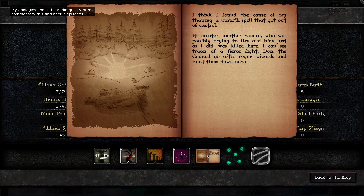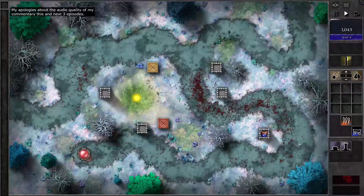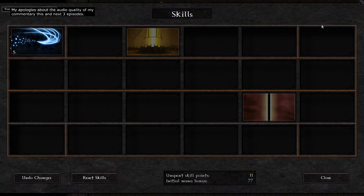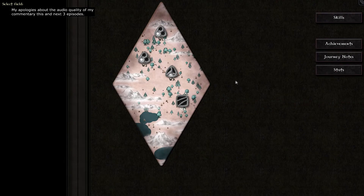Statistics first. I think I found the cause of my falling — a warm spell that got out of control. Its creator, another wizard who was possibly trying to flee and hide just as I did, was killed here. I can see traces of a fierce fight. Does the council go after rogue wizards and hunt them down now? So it was indeed our fellow wizard. Anyway, six points — three from the iron stash and three from the field. Before we return to take a look at the gem wasps thing, let's look at the skill again. It's 5, and therefore lower mana pool milestones, and the 20% is there.